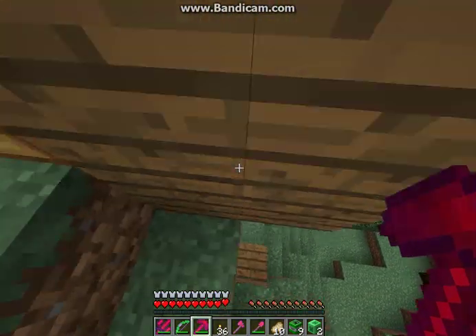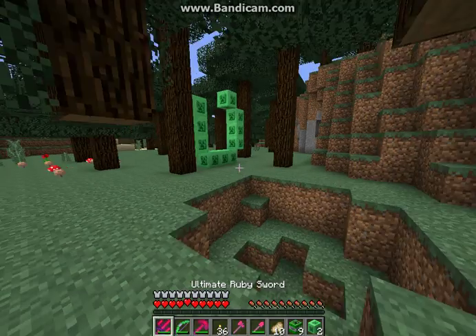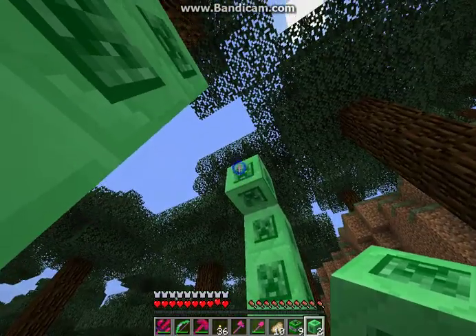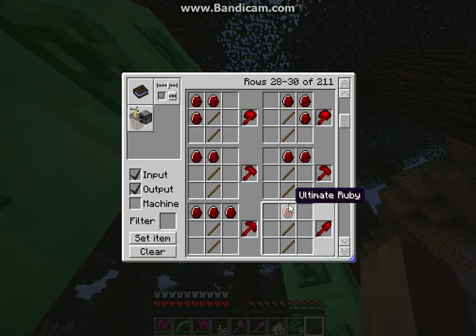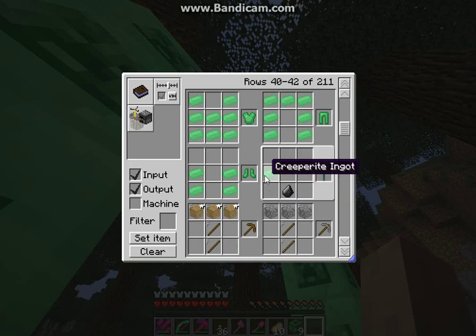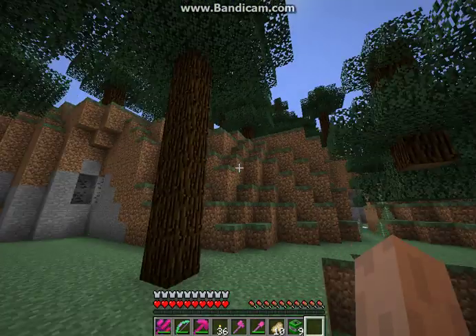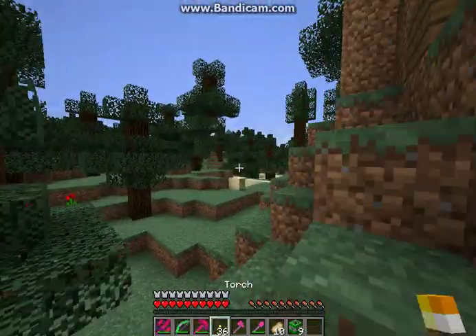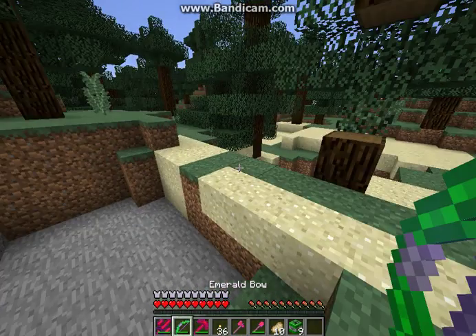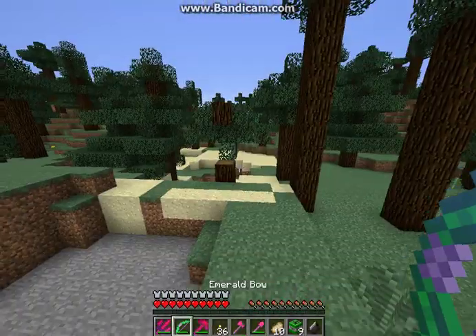I'm just gonna find a way to get a creeper land gateway key. Let's open the crafting guide — creeper right ingot and flint. Okay I can do that, I just need to find some gravel and find one more creeper ingot.